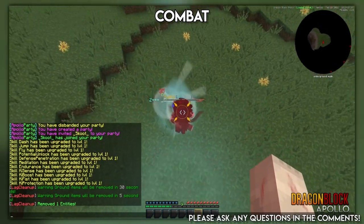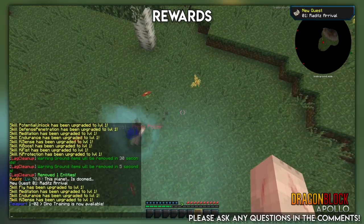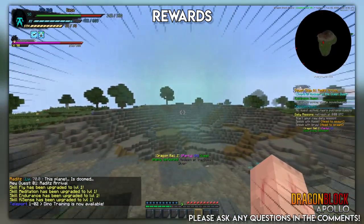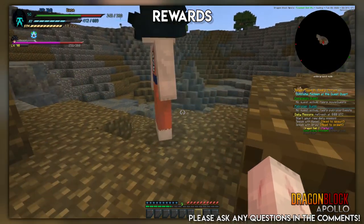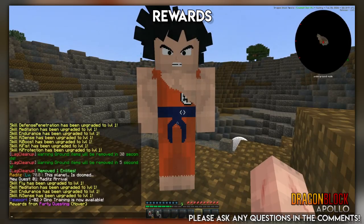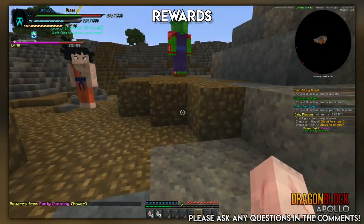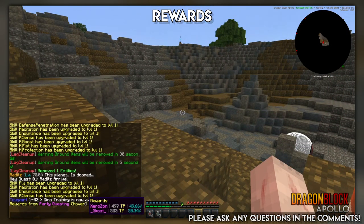The rewards will be based on the percent of damage that you do. The leader has to go claim the rewards. An important thing to note: my alt account, or any party member, if they meet the damage requirement, will receive the unlock for the next quest. We did about 50/50 — pretty perfect.